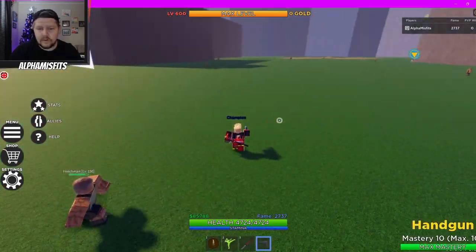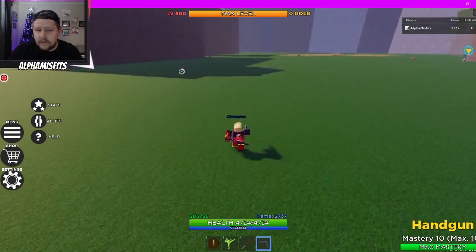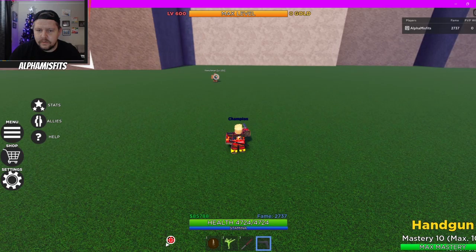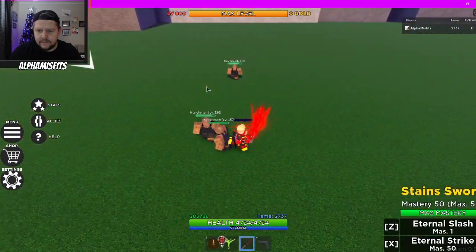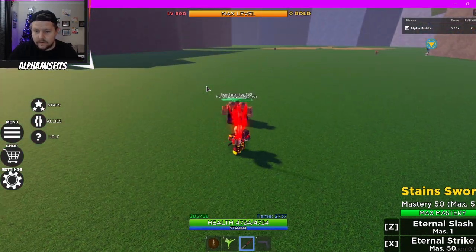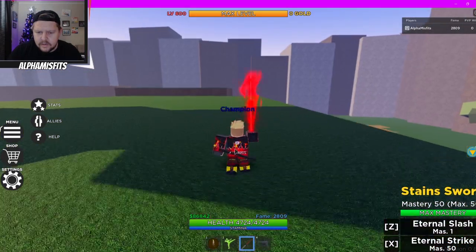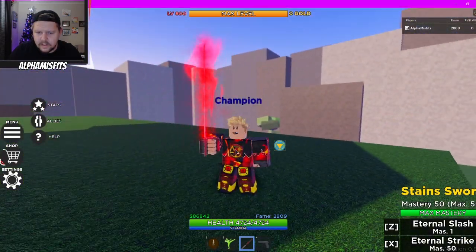Let's see how it works on a group. Let me pull a couple of them — get closer, one more, I just want a little group. Let them hit me a little bit, and now look how this attack does on a group. All of them like butter.